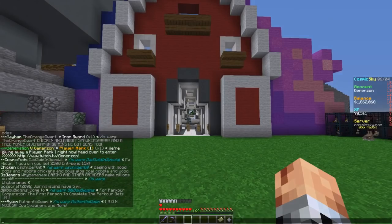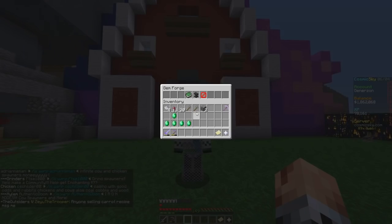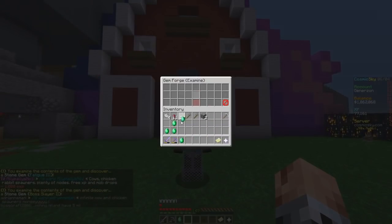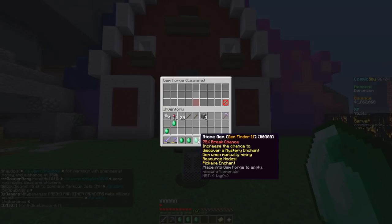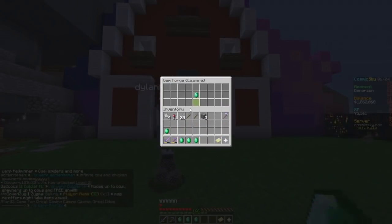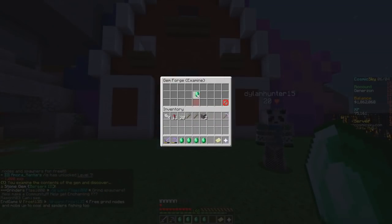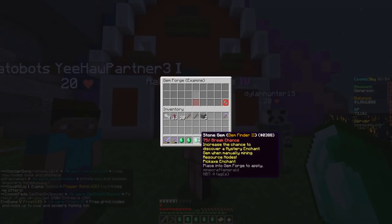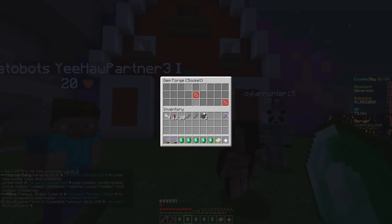We've got another five to do right here. Let's go ahead and see what we've got - it's slash gem. We need to split them up again - always forget to split them up. Let's go examine. Fatigue 3 - yikes. Boss Slayer 2 - yikes. Gem Finder 2 - that is probably good! It says: increase the chance to discover a mystery enchant gem when manually mining resource nodes. That's something I want to chuck onto this pickaxe - that seems like it could be a good enchant.